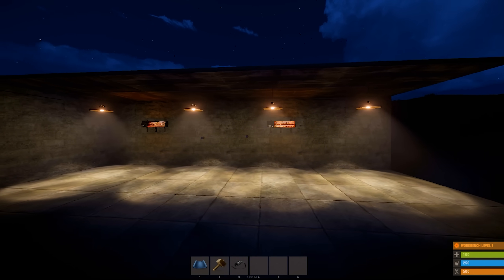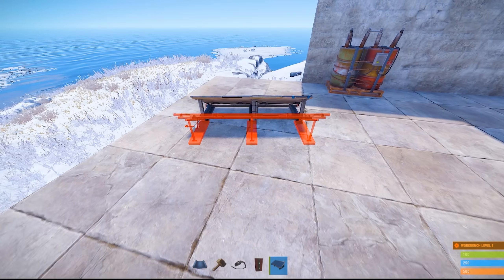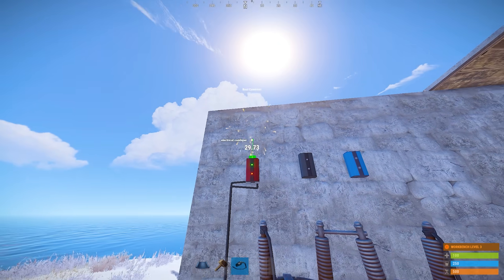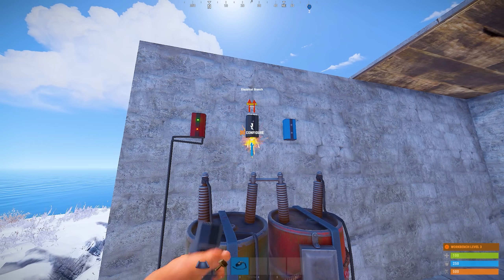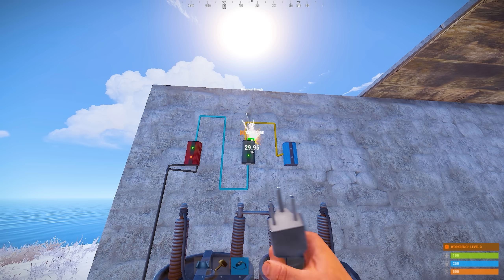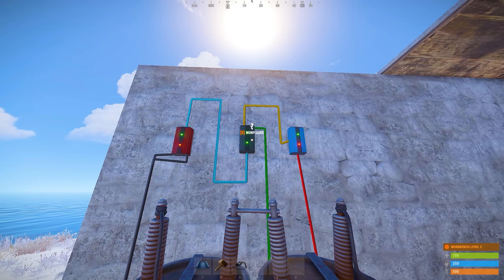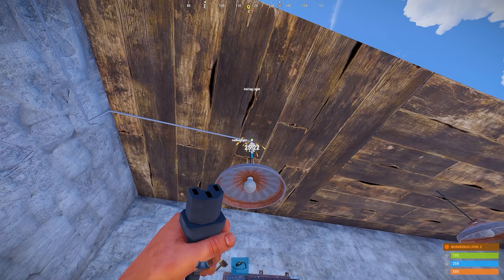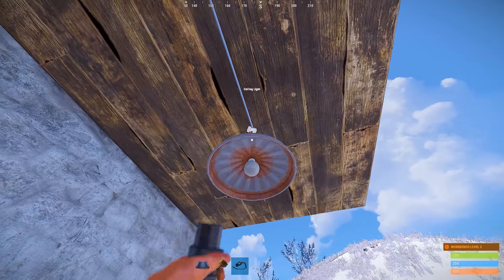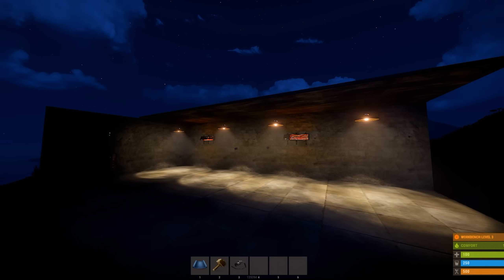Another very useful system is an automatic light that turns on as soon as night falls and turns off when the sun comes out. To make this system, place two solar panels and connect them to a combiner. Attach a branch and a blocker to the wall. Run a wire from the combiner to the branch input. From the upper-left branch connector, run a wire to the left blocker connector, and from the right branch connector, run a wire to the battery. From the battery output, run a wire to the blocker input and change the branch power to one unit. Now you can plug in all the lights, heaters, and everything else in your base using the blocker power out connector. As soon as night falls, the lights will turn on automatically, so you don't have to do anything.